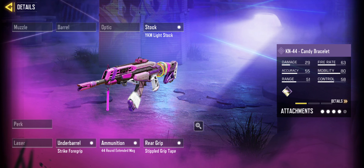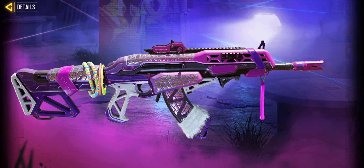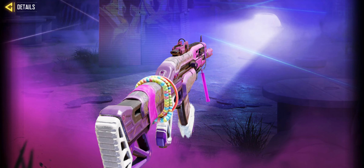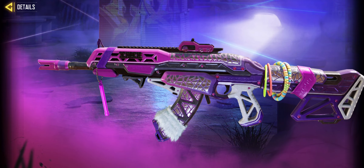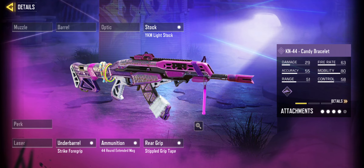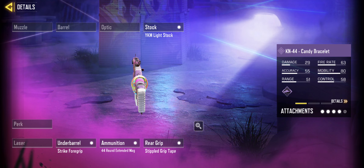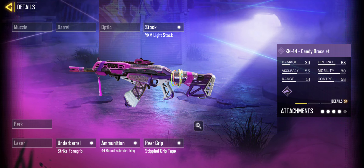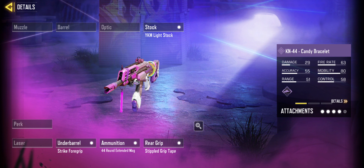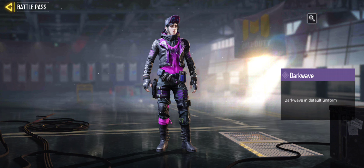At Tier 29 we have the KN44 Candy Bracelet — zooming in, honestly pretty cool skin. The iron sights are absolutely amazing, very similar to my legendary KN44, but the KN44 legendary just seems cleaner.